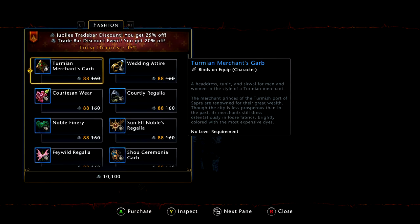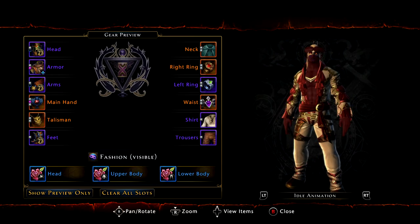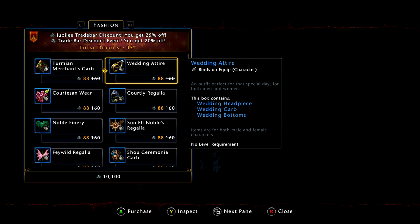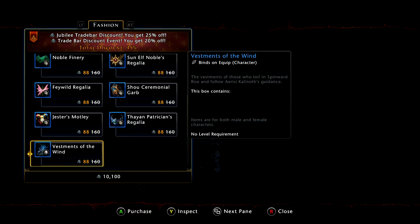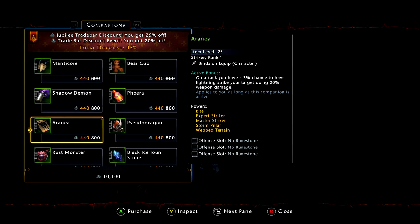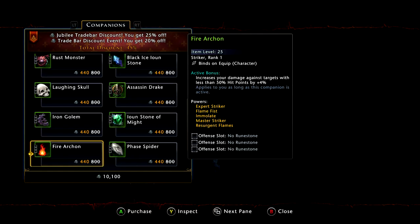Pricing will vary depending on console, but I've tried everything here. Fashion gear sometimes sells — like the courtesan gear — but it usually doesn't sell for that much. The only one I've seen sell for a marginal amount has been the wedding gear because it's super fancy, but even then it doesn't really sell that much because people can buy it all the time with their trade bars. The companions are not really worth the price in trade bars either. The only item even remotely worth it is possibly a fire archon, but because of the market crash it's not worth 800,000, so it would be pointless.